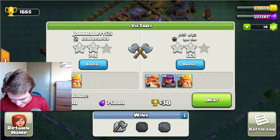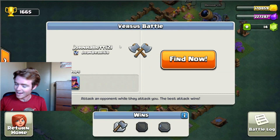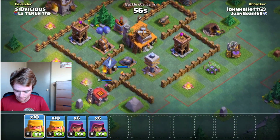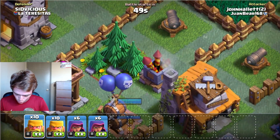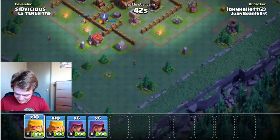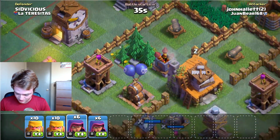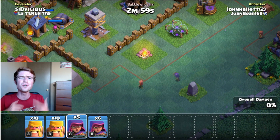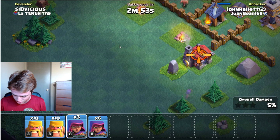We're going to go one more, and then hopefully upgrade something with the loot we got. The troops are trained up — it's time to find another Barch battle, let's go! Alright, let's see what we got here. Looks like a little bit of a better base so we might not be able to get the two-star, but we're going to go for it anyway. We have to go in the back in order to get the Builder Hall, and his Archer Towers are on long range which is going to make things a lot harder — but we're still going for it.